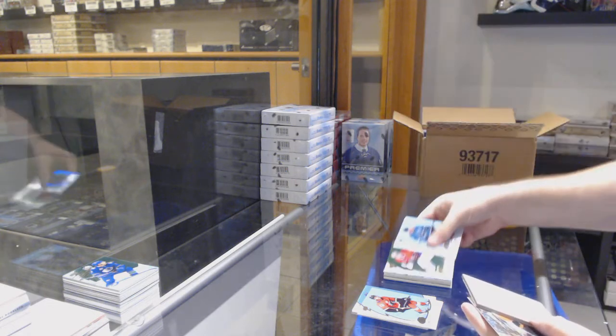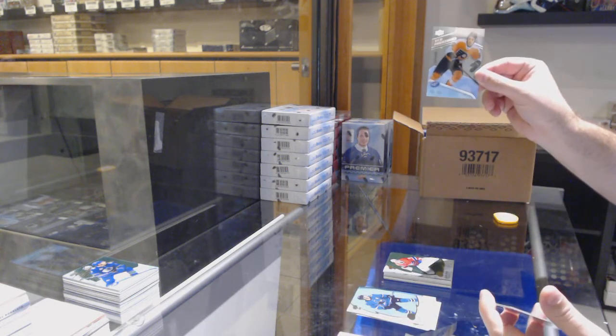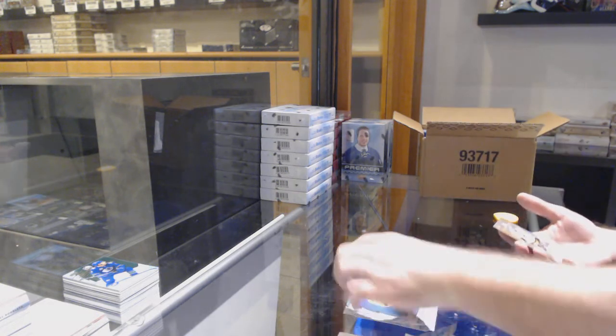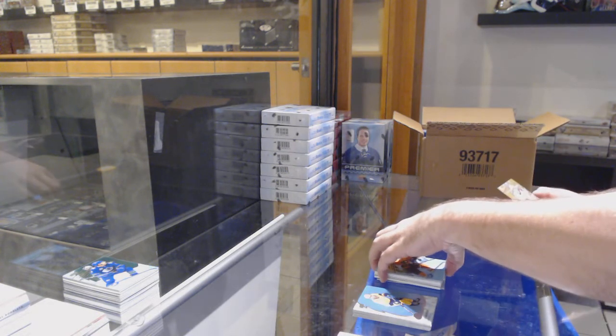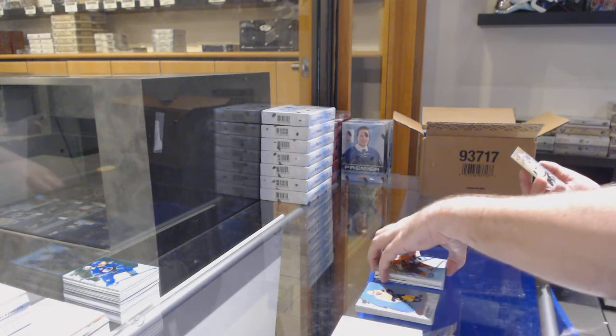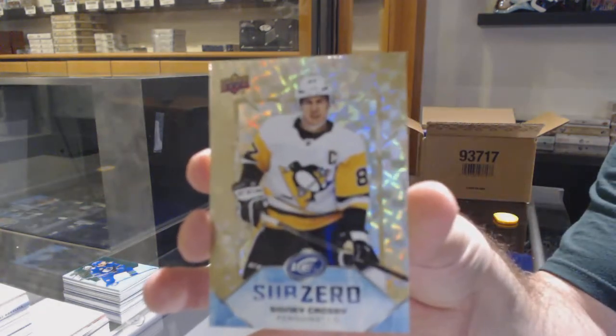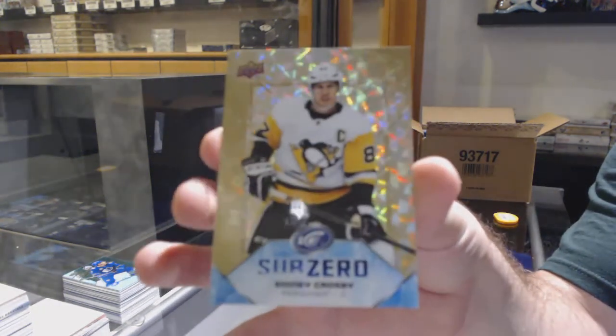Green of Carey Price for the Habs. We've got a German Rupsoft 4.99 rookie for the Flyers, and another beast of a card — number 3 of 8 gold sub-zero, Sidney Crosby.